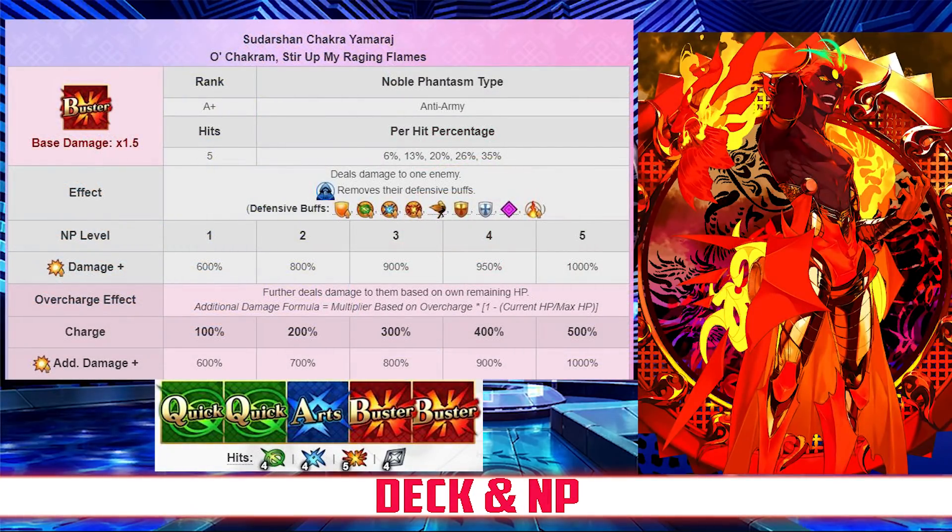Moving on to his deck and Noble Phantasm, Ash has a buster-quick deck with Quick Quick Arts Buster Buster, and a buster Noble Phantasm. His Noble Phantasm is Sudarshan Chakra Yamaraj, which deals damage to one enemy with between a 600 and 1000% damage modifier depending on level. It also removes the enemy's defensive buffs, and it grants additional damage depending on how low Ash's health is, with a modifier between 600 and 1000% depending on overcharge.